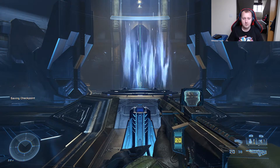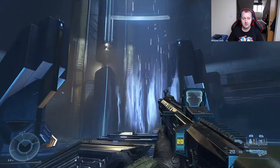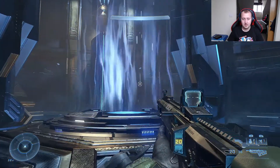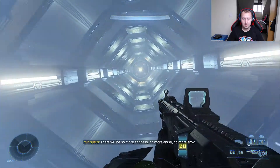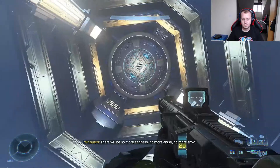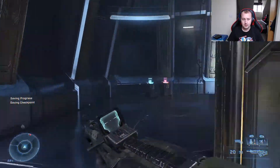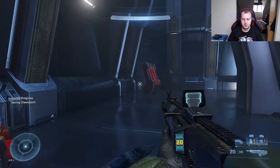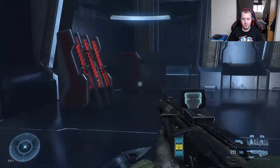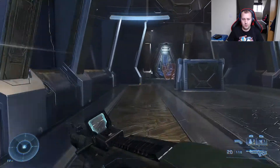Hey everyone, Ryan here with part 12 of my walkthrough of Halo Infinite. Still in the repository having activated this grab lift, so it's time to head up and continue making our way to the surface. And more of Katana. Stock up on beam ammo and commando ammo and then we can get rolling.